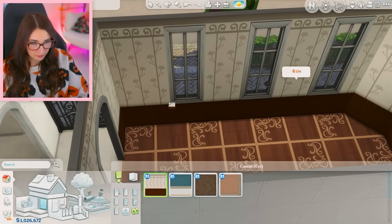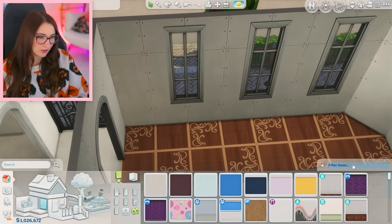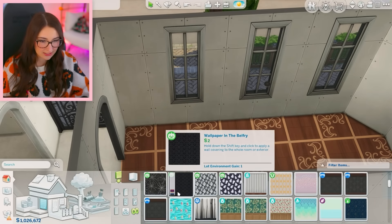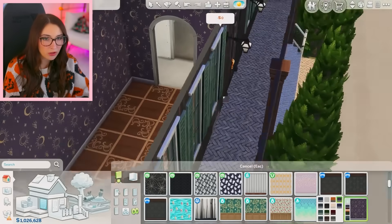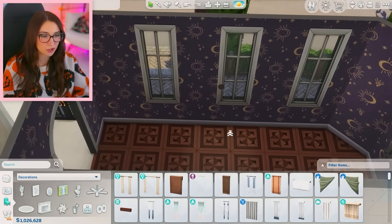What do they have for wallpapers in here? Those are not giving witchy. What is giving witchy? Like moon, stars, that type of thing — like this. Oh my gosh, wait, this is perfect. The purple? It's perfect. I gotta change the floor though, the floor's not matching. Next thing I must do is curtains.